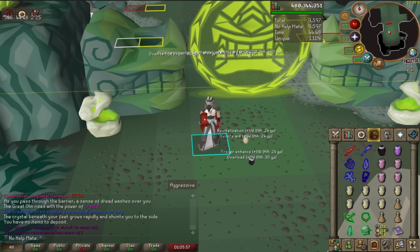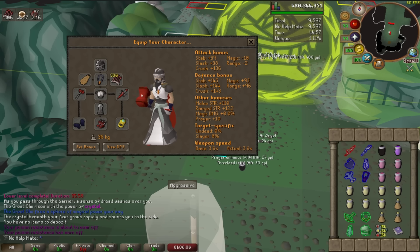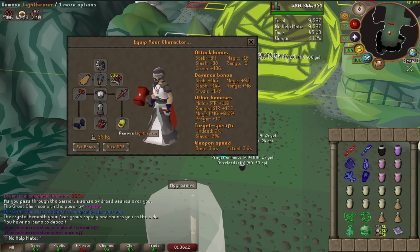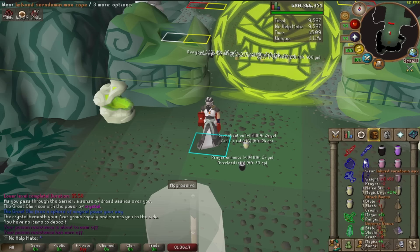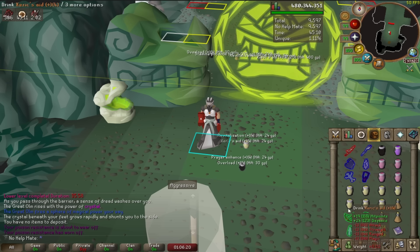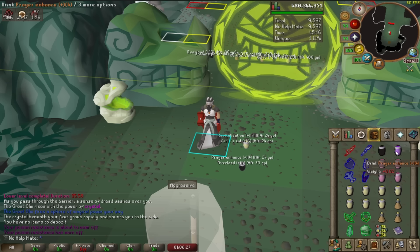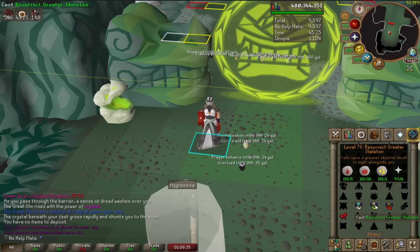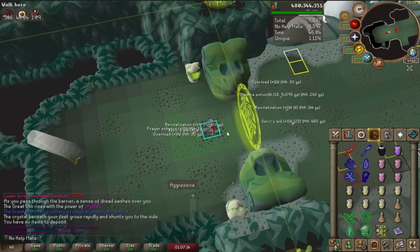This is the gear I take: my full void setup, Dragon Warhammer, ruby dragon bolts, Fire Cape — the Lightbearer is very important. For my inventory I have the lance, some magic gear, some range gear, a regular dragon crossbow, overloads, prayer enhance potions, four restores, seven brews, three stamina potions, and I recently started taking thralls.